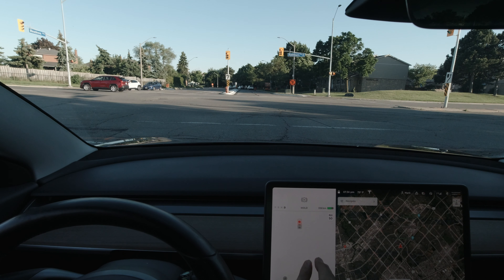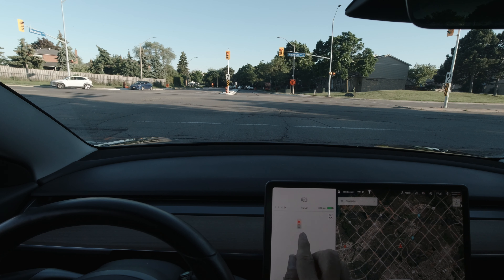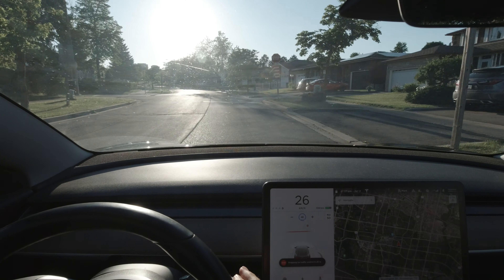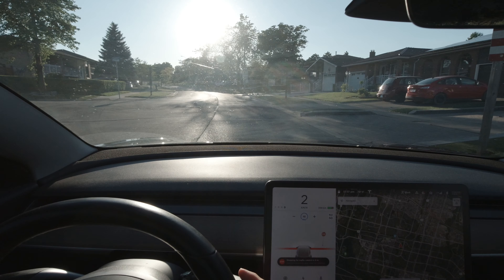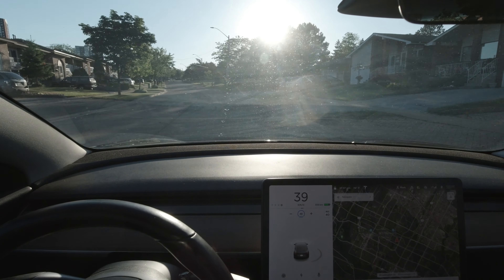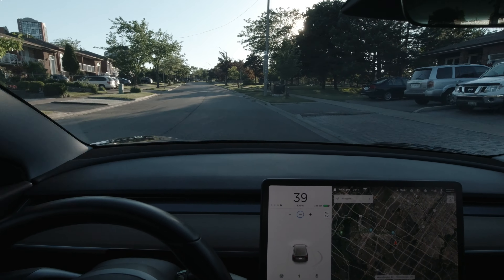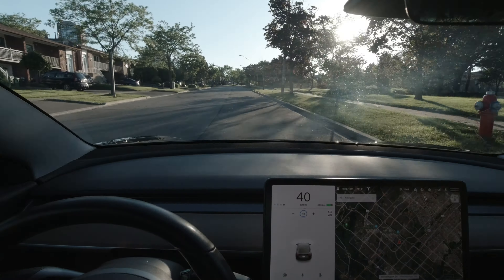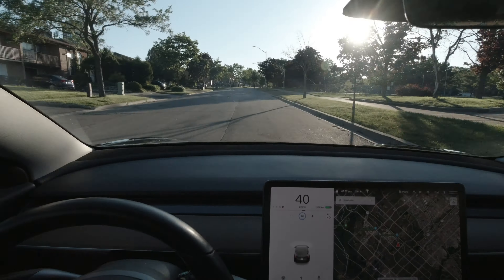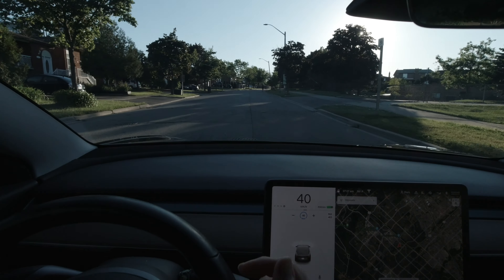Something else I'm noticing: the stoplights are a lot brighter with a halo around them when they turn green. I hadn't seen that before — it used to just be a small red, green, or amber dot. Even with the sun blazing in front of us, it's noticeable. Though on these side streets you're not really going to be using this feature much.